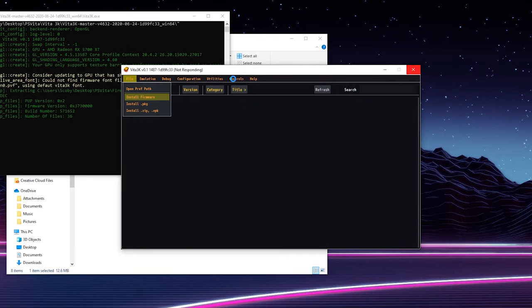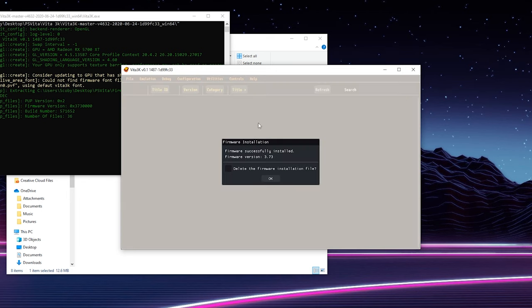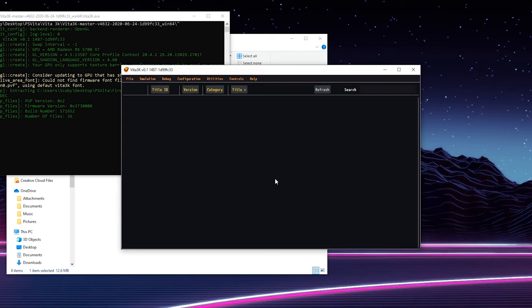Simply click Open and you may get a 'Not Responding' message on your screen, so be a little bit patient — it's actually just doing things in the background and will take a couple of seconds. Once your firmware is fully installed you'll get a confirmation text on screen. You'll have the option to delete the firmware installation file; in this case I'm going to keep it, so I'll click OK.